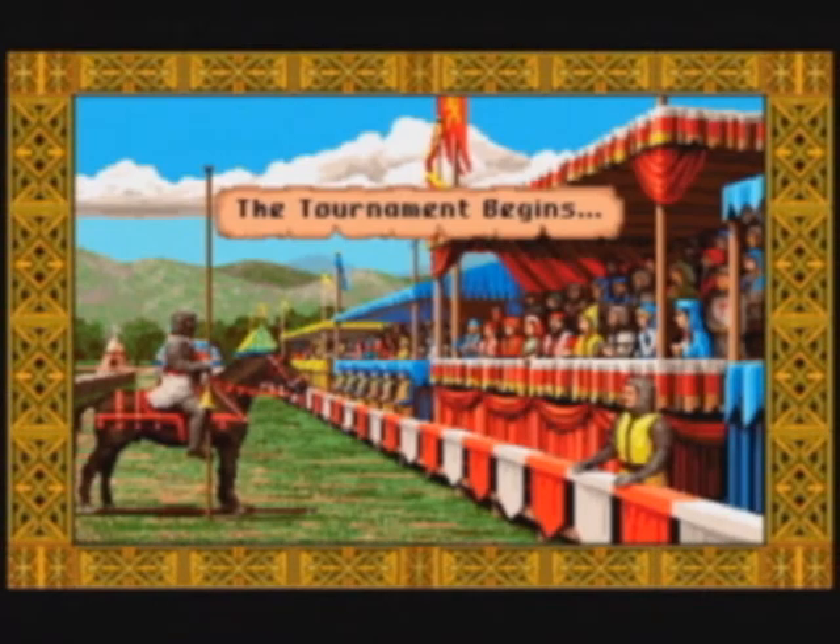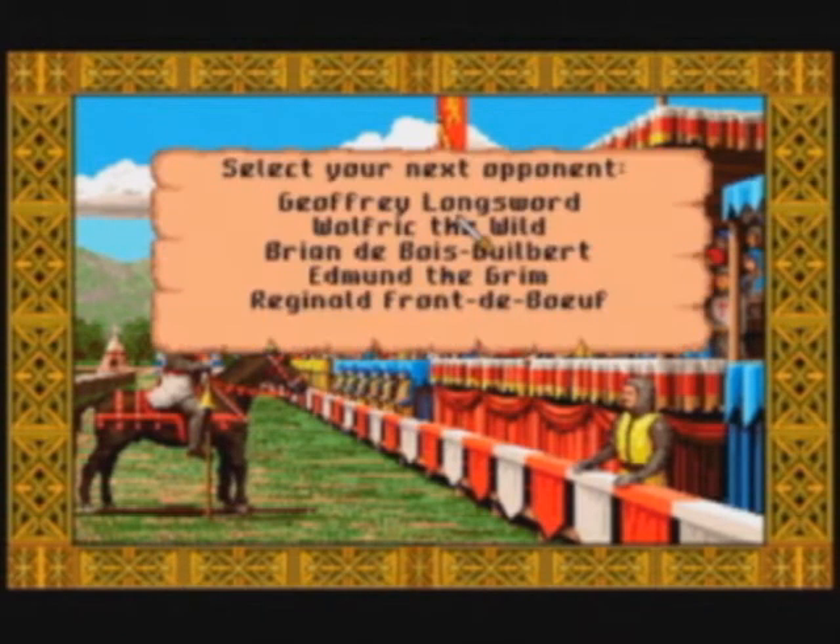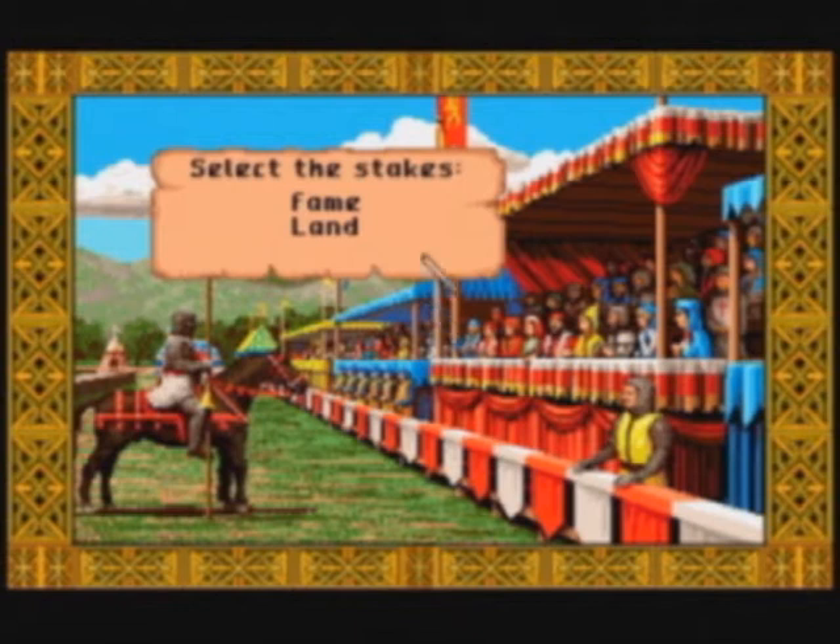You have to point the lance at the cross on your opponent's shield. After a while it gets easier but expect to go down your first few tries. The controls are decent enough. Once you know where to point the thing, it will be easy to repeat it and gain some easy land this way. The opponent will always hit you if you don't hit him. There is no mage fighting in this version either.